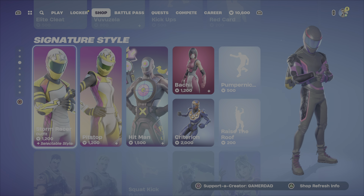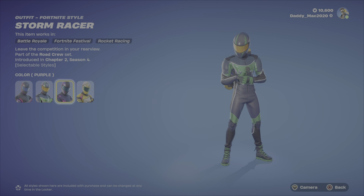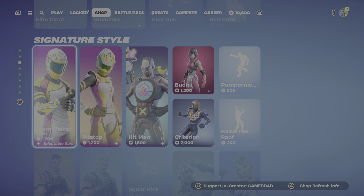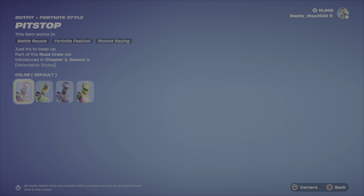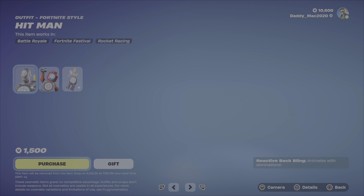Surprise — the Star Playmakers bundle is here. Love the Stormracer outfit, great-looking outfit with multiple styles: green, purple, and yellow. Great deal at $1,200 V-Bucks. Pit Stop is probably my favorite of the two — same deal with the styles, they all look great, and the LEGO style looks good too. Also $1,200 V-Bucks.